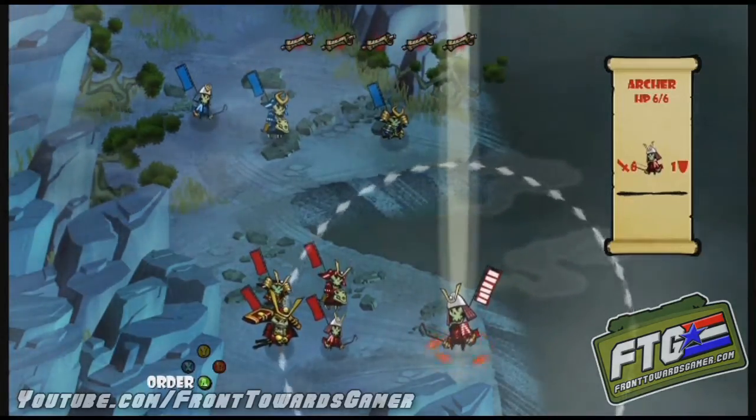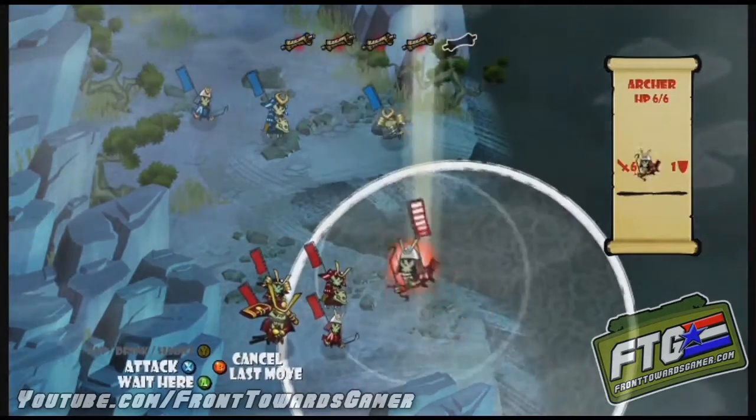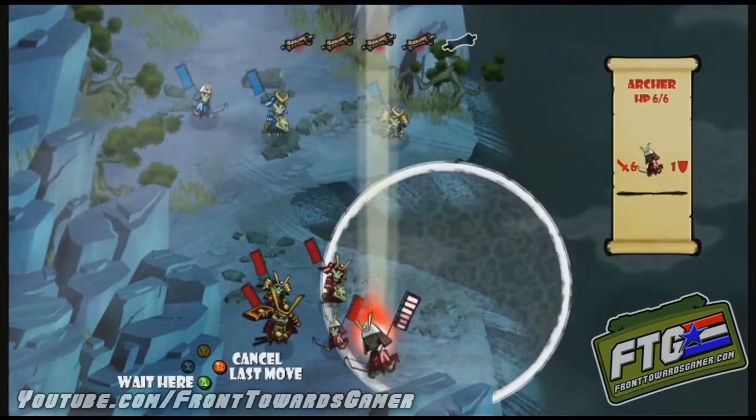Shanghai Six, Front Towards Gamer — here we go again. Level two, chapter two, verse two, whatever you call it. No casualties for a golden skull in this chapter. Move your archer up, take your free shot.